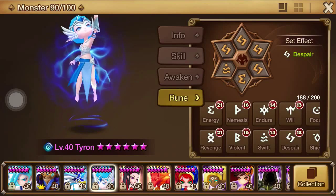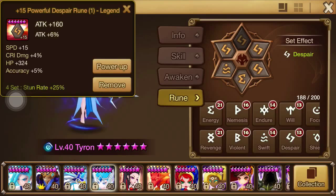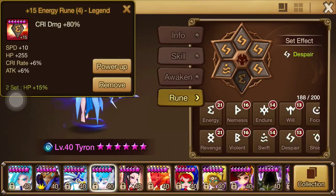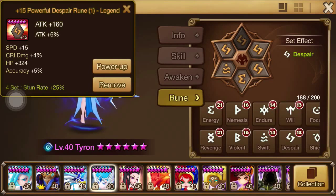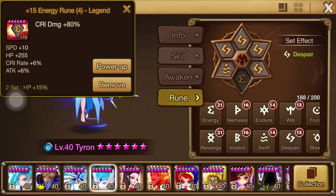Tyron is rocking a Despair set, and the focus on the runes that I got were primarily speed first, crit rate second, and attack third. Generally when I rune my units, trying to consider which runes are the best ones I can put on, I try to strive for three substats that I think fit the bill on this particular unit, and then go from there.